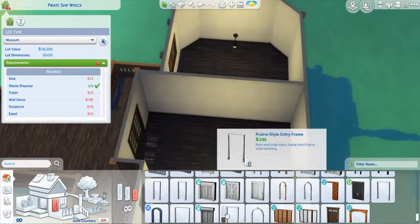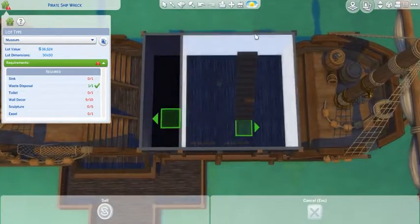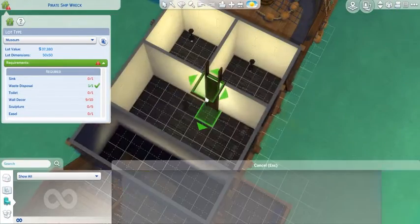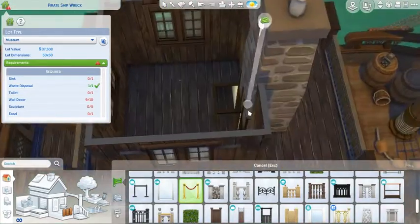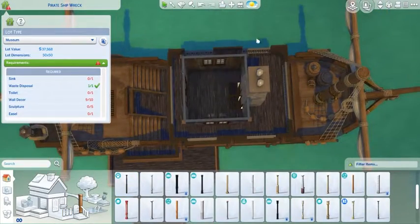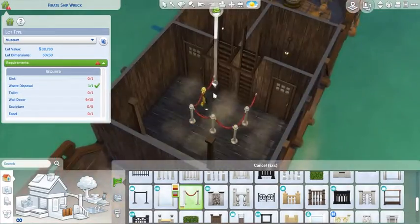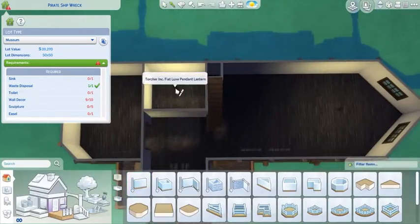Here you can see that I changed it to a museum lot because I didn't know if I wanted it to be an actual pirate ship or not. When I was building the outside I just was building it. The second floor — those two rooms off to the side are going to be bathrooms, but those are the updated bathrooms for guests to use. There is also a bathroom that's more historic-looking. I definitely don't think it's realistic, but it looked cool and filled up the space downstairs next to the stairs between that and the captain's bedroom.